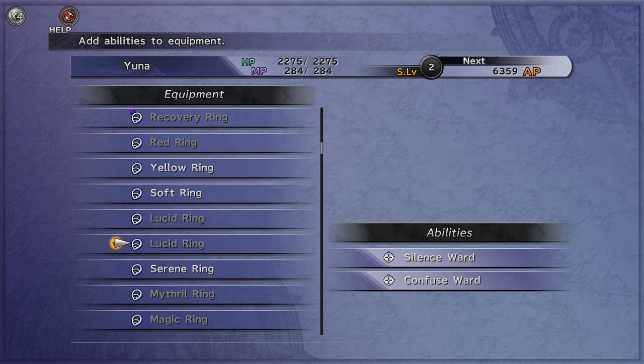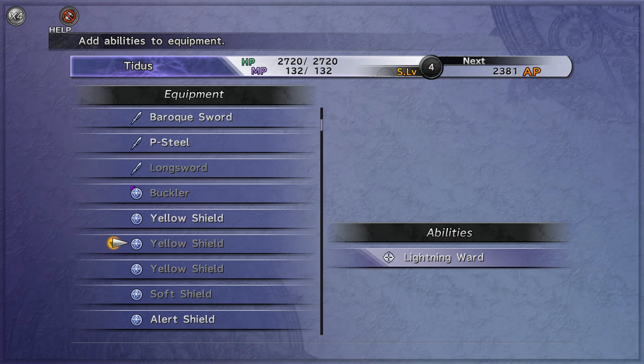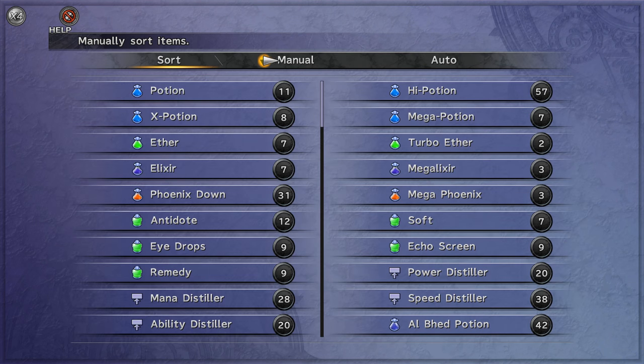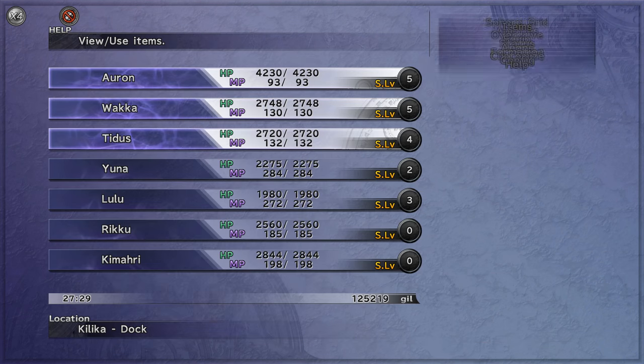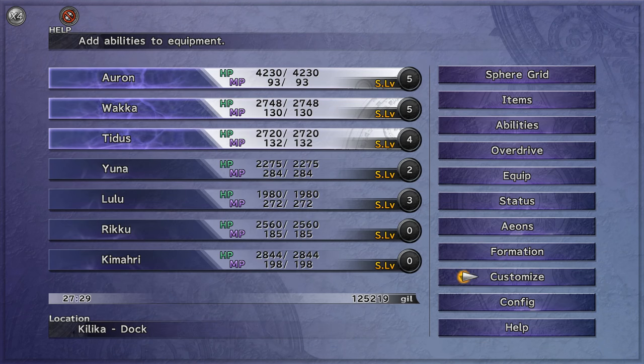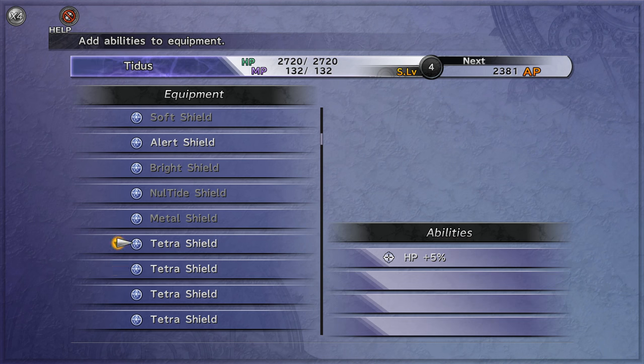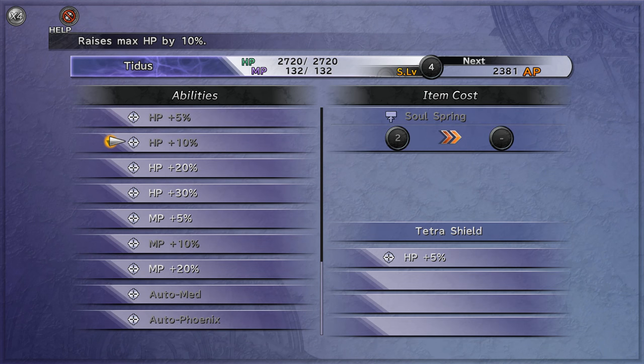Find the Tetra Shield in your equipment — I need to sort the equipment, not the items, my fault. So it's right here. Go all the way down and pick HP Plus 30, which uses Staminatonics.